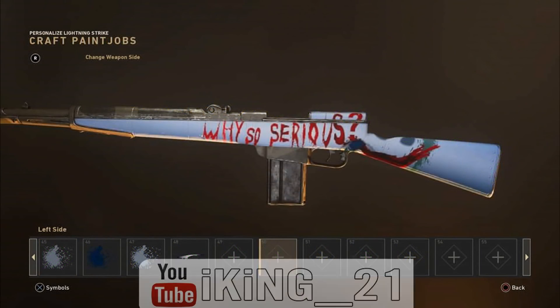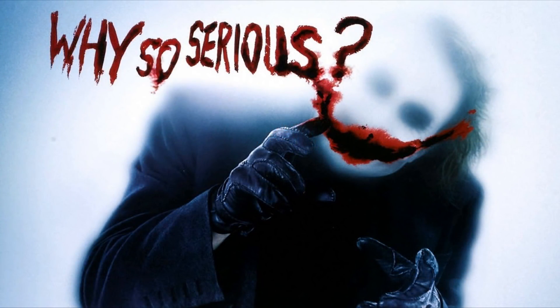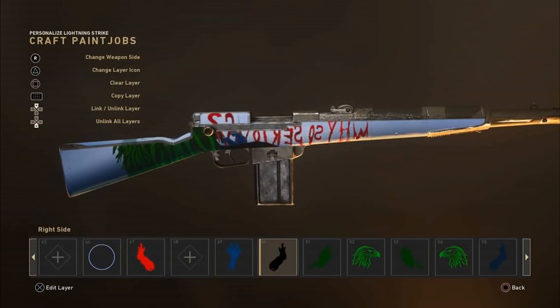Up next at number 4, we've got one by iKing21, and this one is absolutely awesome — it could almost finish at number 1. This is a Joker camo, almost identical to the promotional material from the Dark Knight, back in 2008. On one side, you have the Joker looking like you're seeing through steamed-up glass, with a smiley and 'why so serious.' But what I really love is the other side of the weapon — it's the same thing but from behind the glass. You can see the Joker's green hair and 'why so serious' spelt backwards. It looks really sweet, and showing it from behind the glass was a really brilliant idea.